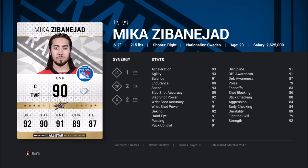Mika has 93 skating with the X-Ray synergy and 200-Foot Player, which I like a lot. I don't think it's necessary defensively but it helps him quite a bit offensively. Movable Object kind of makes it seem like he only has four synergy points though. Also he sucks at faceoffs — don't put him there.